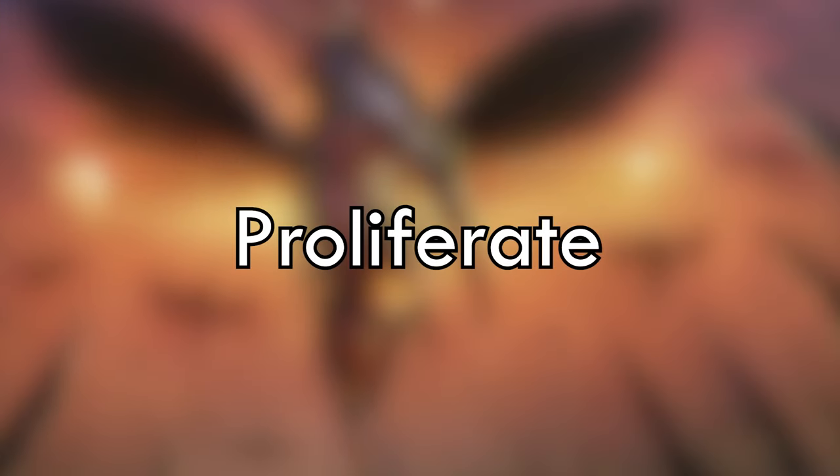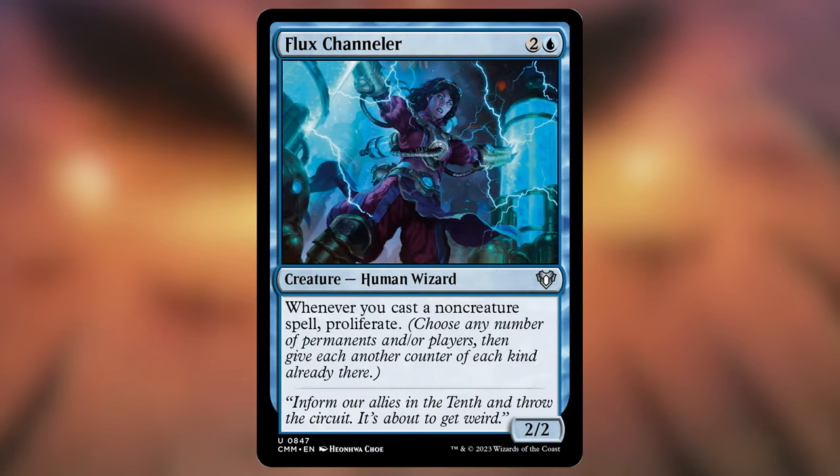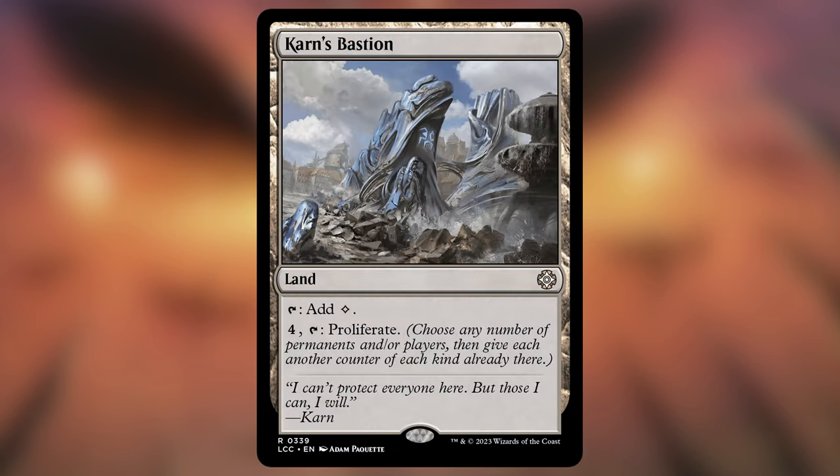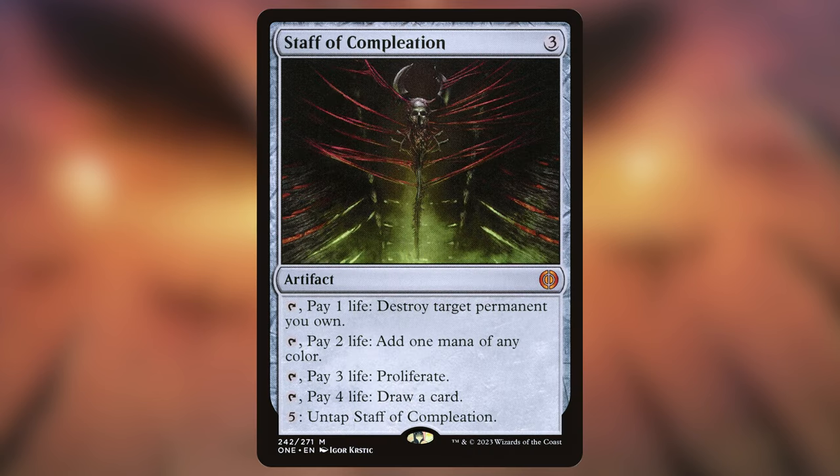Another strong counter strategy is proliferating. This will essentially trigger every creature you have with counters on them — there's not much more to say to convince you to run proliferate. It's a no-brainer and you'll see it in almost every plus one plus one counter deck anyway. We have Contentious Plan and Tezzeret's Gambit to let us draw cards while proliferating. Flux Channeler triggers on every non-creature spell cast. Karn's Bastion is a land so it provides mana as well. Thrummingbird proliferates anytime it hits an opponent. Staff of Completion has a lot on it but we're probably going to use it to provide mana or proliferate.